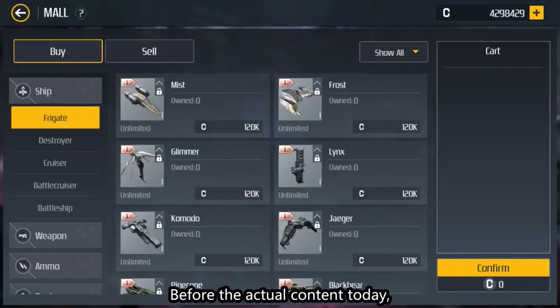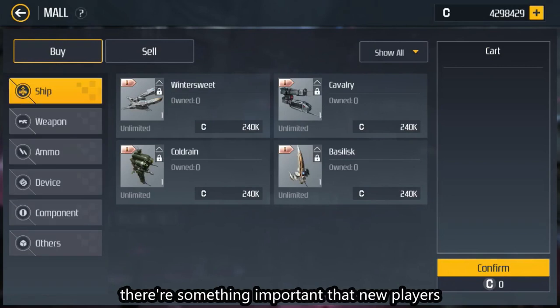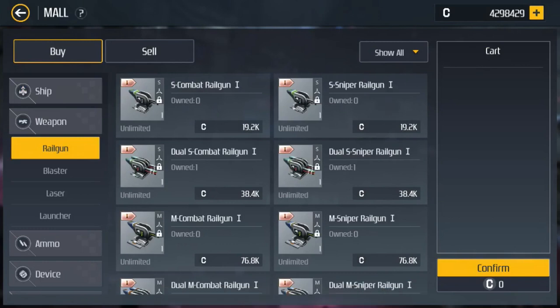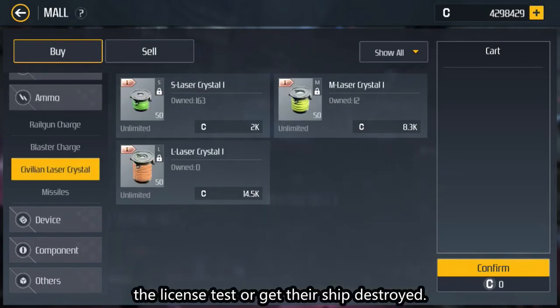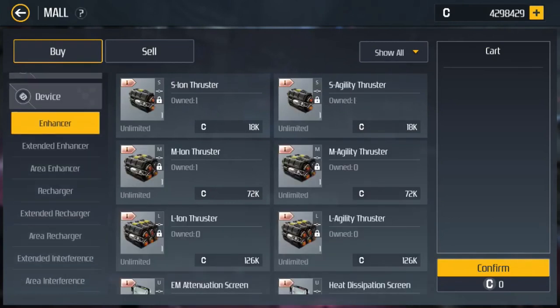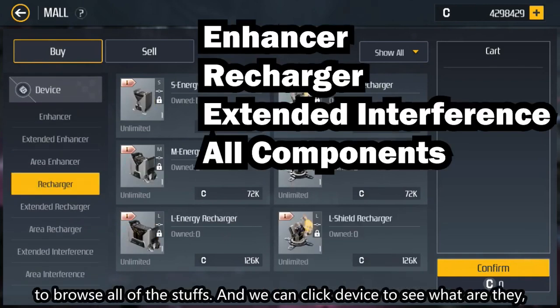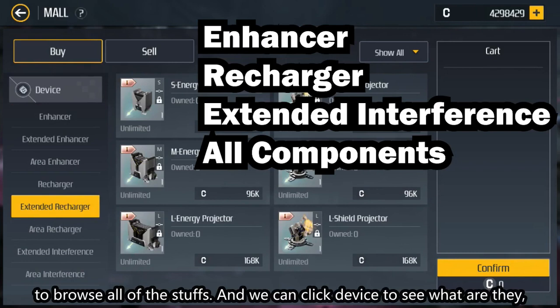Before the actual content today, there is something important that new players tend to ignore — the new items. That's why they usually can't pass the license test or get their ship destroyed. When we are in the home base, firstly open the mod to browse all of the stuff, and we can click the device to see what they are.